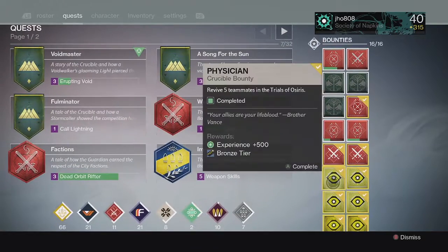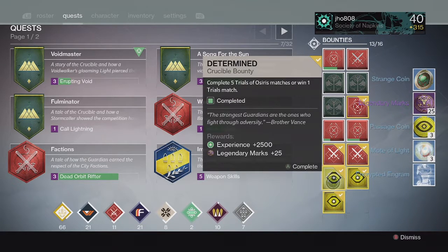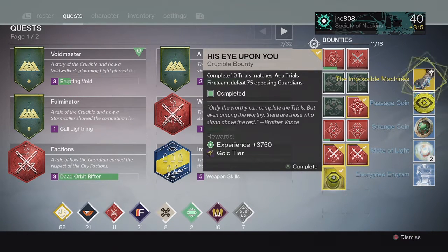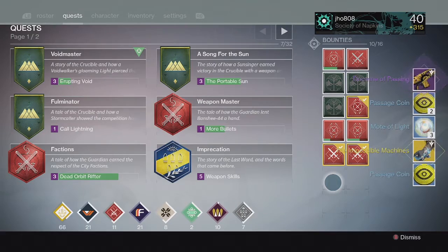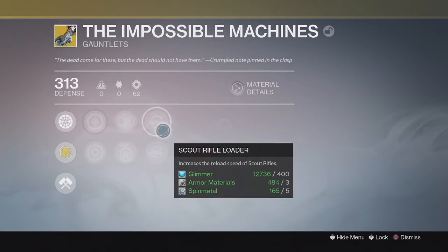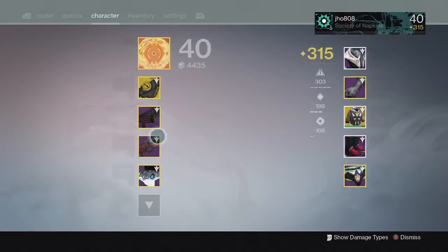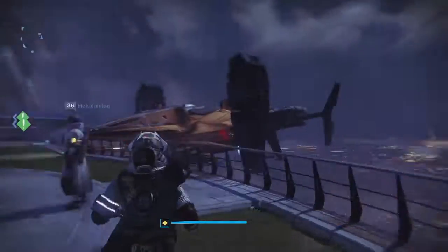Moving on to the Bounties for my Warlock. For the first four, we got the usual Passage Coins, Motes of Light, and Marks. For the Silver tier, I ended up getting luckier this week and got an Exotic once again — the Impossible Machine Gauntlets, which came in at 313. And for the Gold tier, we got the Doctrine of Passing Auto Rifle at 304. Still looking for some 320 Exotics from the Silver tier packages, but at least I got an Exotic this time around.